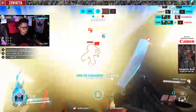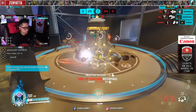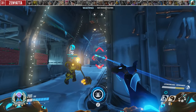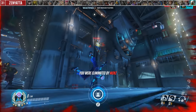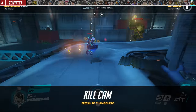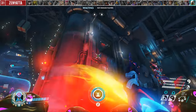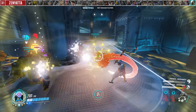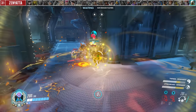For Zenyatta, a mistake players dig themselves into is holding onto transcendence only to counter ultimates. In reality you need to use it for yourself too. For example, if you're looking to counter an enemy Genji blade but you're being dove by him early and about to die, you might resist the temptation to use your ult — then you end up dying and Genji ults your team anyway. Sometimes they're going to force it out of you and that's okay; just make use of those few seconds and hopefully your team can kill Genji before he gets to ult.